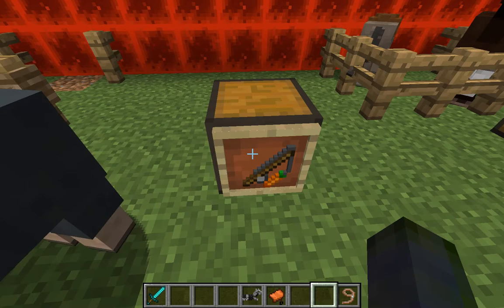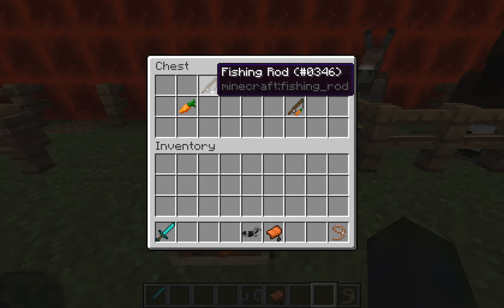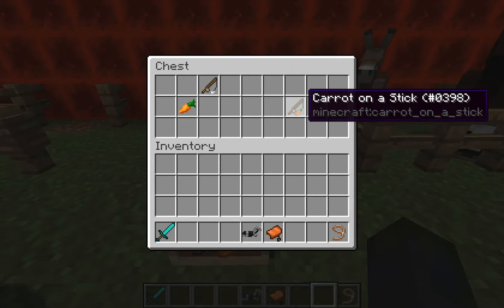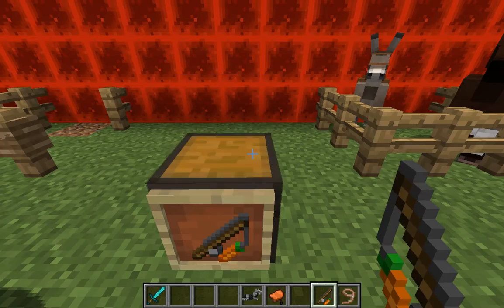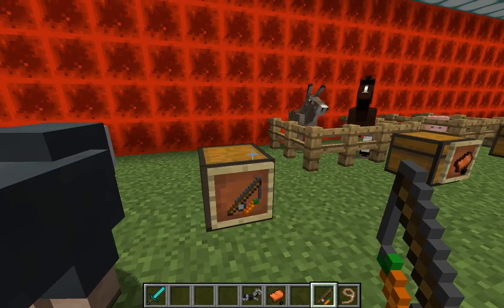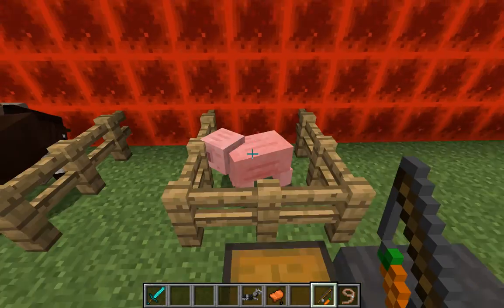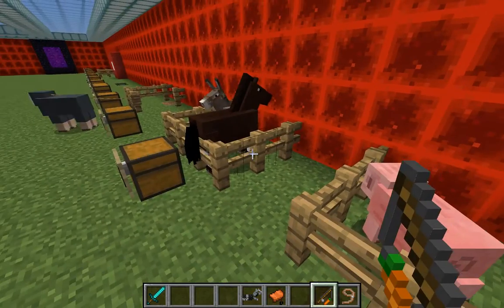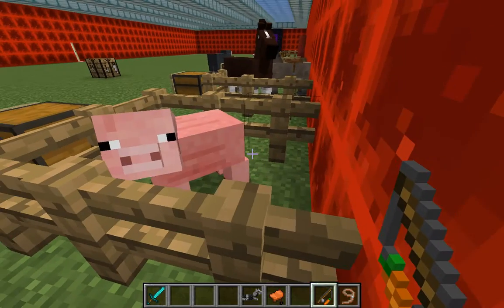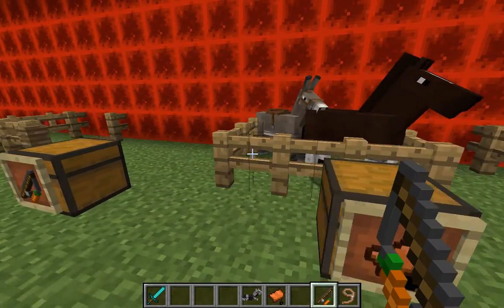Another tool is the carrot on a stick. In the last video I showed how to make a fishing pole, and you just need a carrot to create this. It only works with animals that like carrots, mainly pigs, but it's not super reliable. It's kind of just an extra — fairly useless in my opinion.